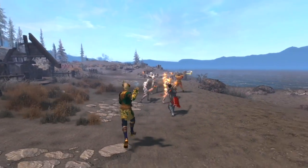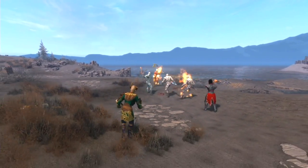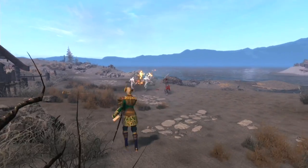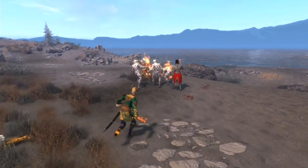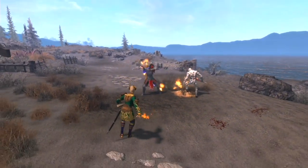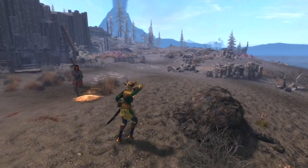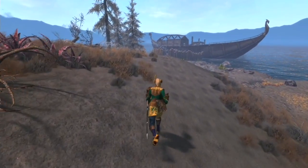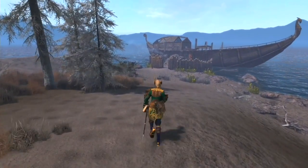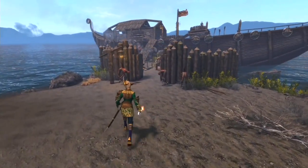Every single bit of extra power you can eke into your build can be crucial, especially when you're using extra difficulty mods. Being a mage can be tough because resource management is pivotal in every single fight — less so for a spell sword, but magicka is your lifeblood. Without it you become a walking bag of bones easily picked off by even the most basic of bandits. So the reduction in spell cost across the board is going to come in extremely handy almost constantly.